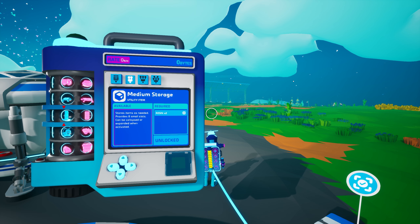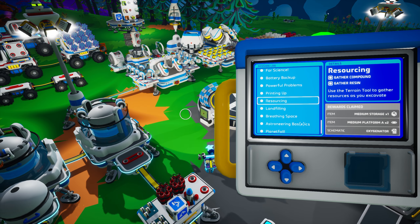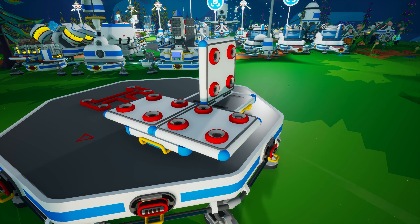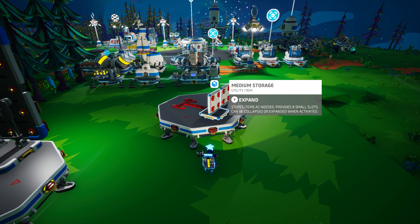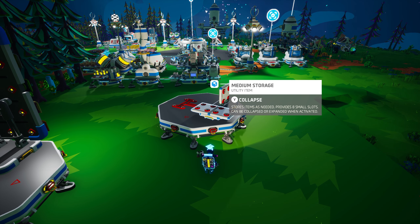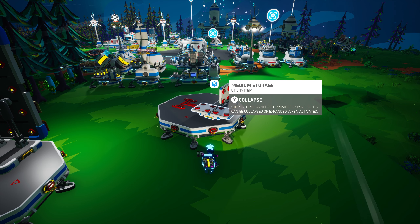Up first is the medium storage, which is unlocked at the beginning of your adventure and is created on the small printer from two resin. You received two of these as mission rewards — one from completing Resourcing and one from completing Smelteringly Hot. The medium storage can be attached to any medium tier two or larger storage slot and can store eight small tier one items. It can also toggle between two modes: its default Collapsed mode, where it appears with a base and an upright two-sided upper portion, and Expanded mode, where it flattens into a single plane and expands its footprint.